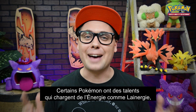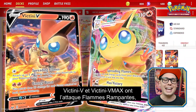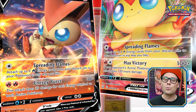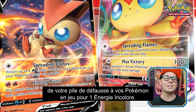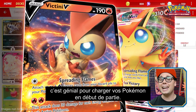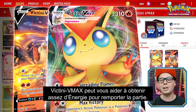While some Pokemon have abilities that accelerate energy like Flaffy, others accelerate energy with their attacks. Victini V and Victini VMAX both have the Spreading Flames attack, which allows you to accelerate up to three fire energy from your discard pile to your Pokemon in play for just one colorless energy. This attack can be used as early as the first turn of the game going second with Victini V, and is great for getting fired up at the beginning of a match. Later on in the game, Victini VMAX can help get enough energy in play to seal a victory.